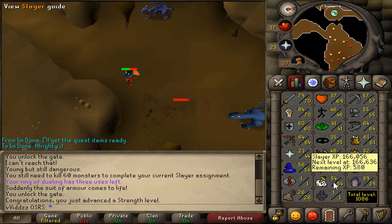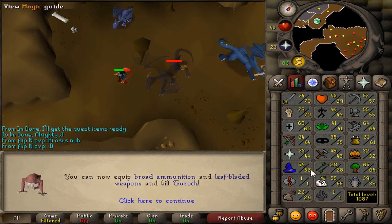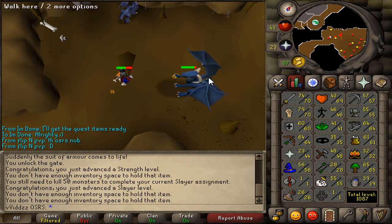But the next level you'll be seeing will be 55 Slayer. So broad ammunition, leaf-bladed sword, as well as hopefully I can use the Slayer dart spell as well. That would be nice.